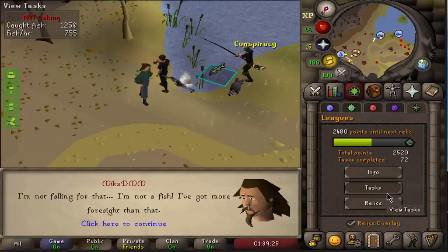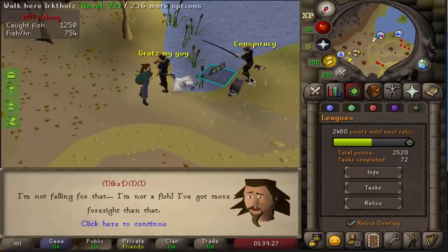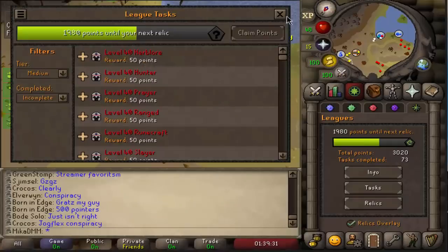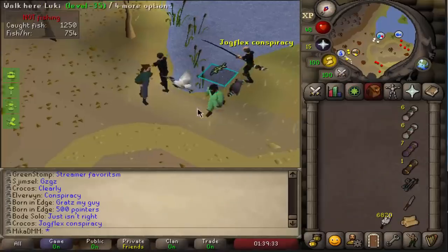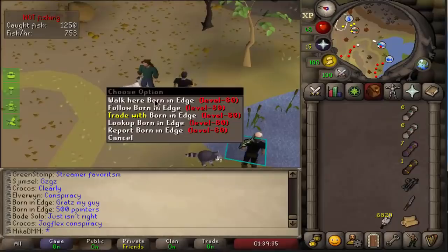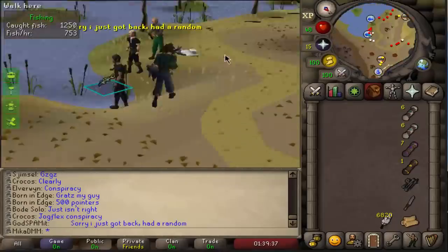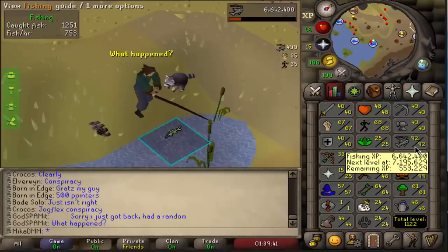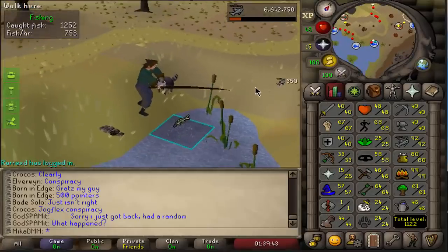We forgot to do one more thing before we end the video: claim tasks and points. That was 500 points, ladies and gentlemen. Shout out to Born in Edge — good guy, look at him, he's a champion. And we need to continue catching fish because we have seven more levels to go.